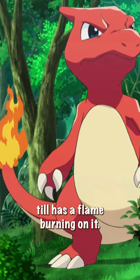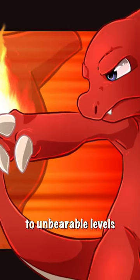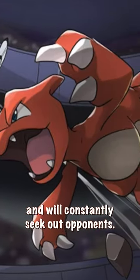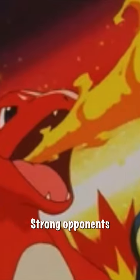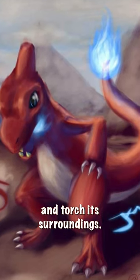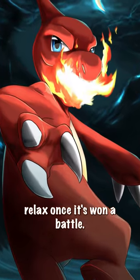The tip of its long, powerful tail has a flame burning on it. The temperature rises to unbearable levels if Charmeleon swings its tail. Charmeleon has a vicious nature and will constantly seek out opponents. Strong opponents excite this Pokemon, causing it to spout bluish-white flames and torch its surroundings. However, it will relax once it has won a battle.